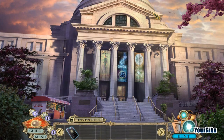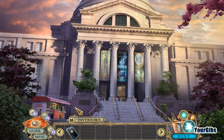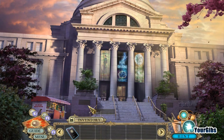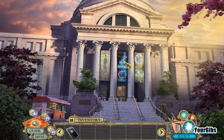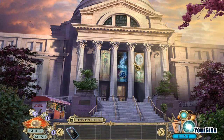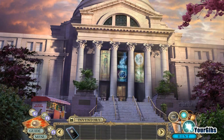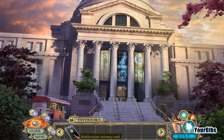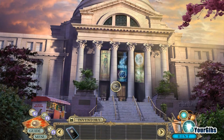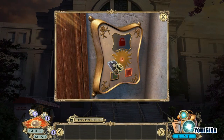We're back for more Hidden Expedition: Smithsonian Hope Diamond. Last episode we escaped the castle museum, and now we're in front of this pretty museum. We have our entrance card and I think we already got our Smithsonian symbol. Let's go ahead and get inside.